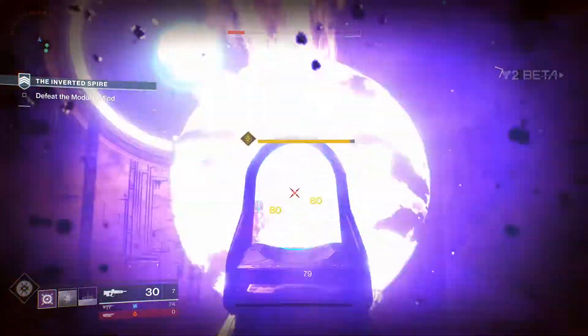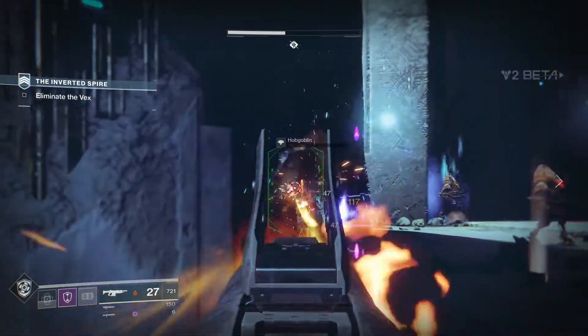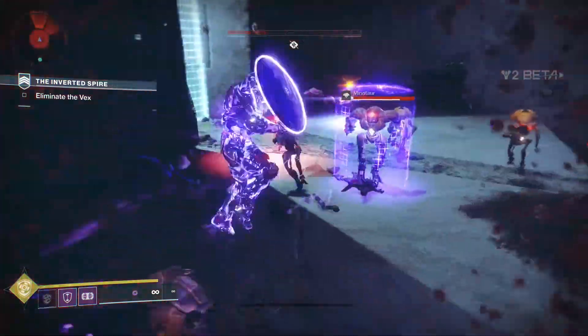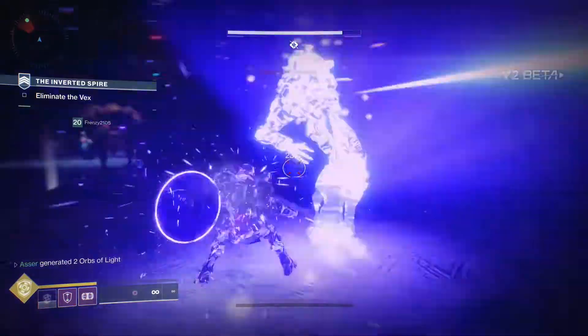A couple of problems I have with the beta: when I first tried to load in I was getting error codes of Termite, but I was able to get in 10 minutes later and the problem was fixed for all users within 2 hours. In a couple of my playthroughs of the strike I completely ran out of ammo, which wasn't great. I also feel like abilities like grenades should come back sooner, with their cooldown being decreased.